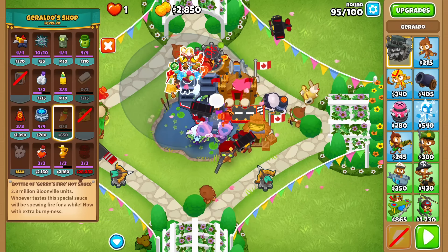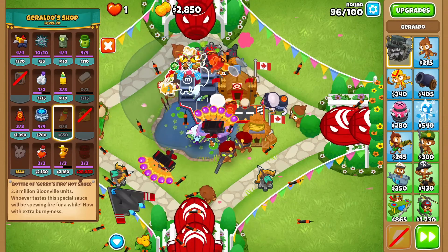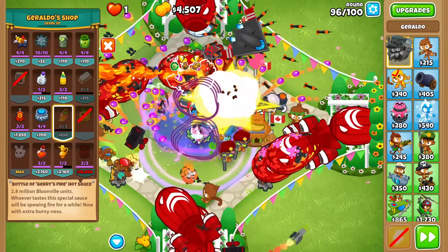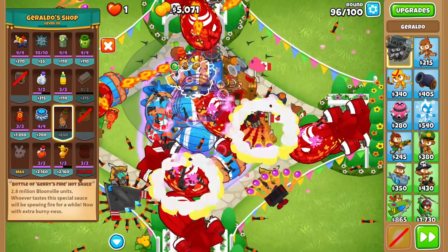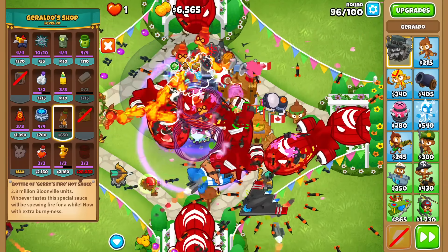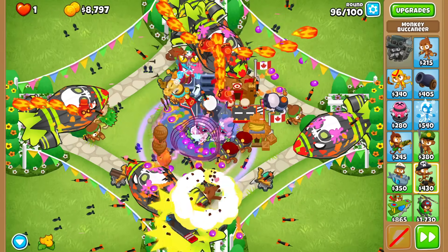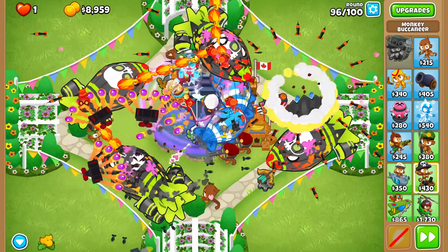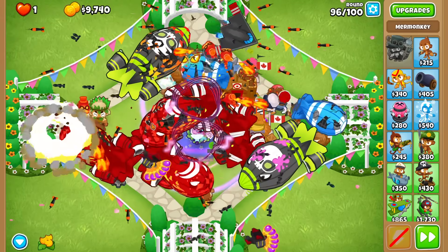Now the problem is I don't have a genie for round 96, so that's a problem. I'll see how far this round gets me, but it might look a bit ugly — unless Jerry item spam is truly the way to go. It looks super messy, but somehow we're still alive. It's working though, so I can't complain. We didn't need any items to beat the ZMGs, and I don't think we even have to reposition the totems.